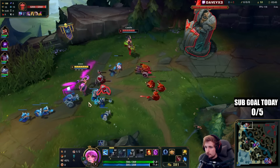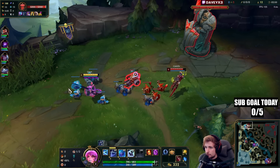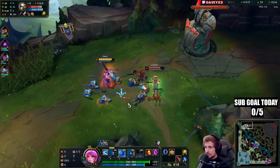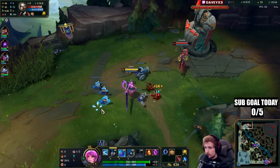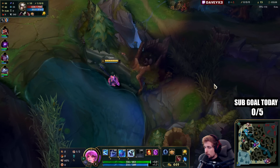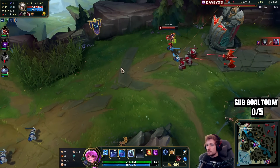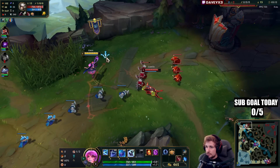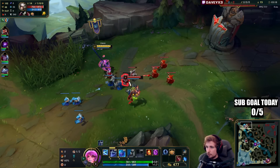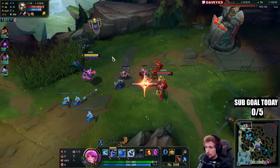We're going to be playing a poking style; that's why I have Biscuits with Cosmic Insight. I'm going to do my best to hit Camille from range so he can't land any autos on me. If he does try to engage, I'll do my best to sidestep the incoming dash. If I can successfully sidestep that jump, this matchup is going to be an absolute piece of cake. The most important thing is to stack up consistently and dodge abilities — it's okay if we get hit once, but getting hit consistently could be a problem.